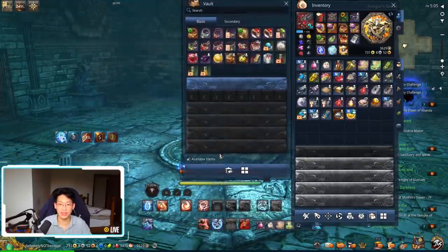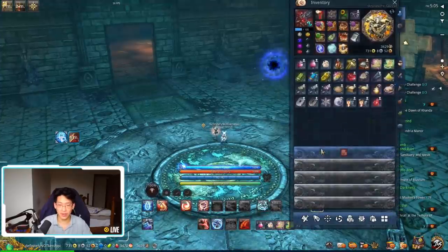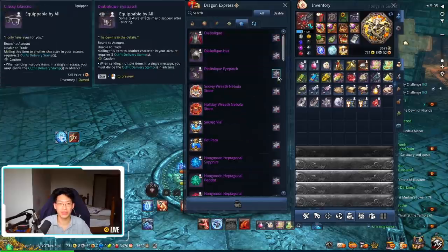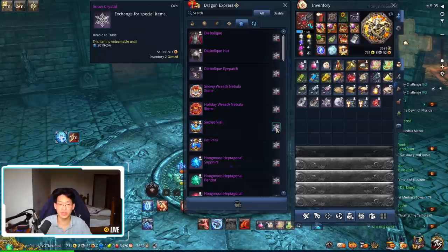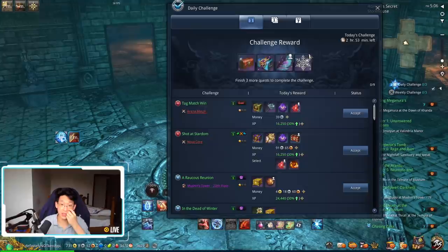You can see I have two snow crystals. There is a chance that killing these dummies drops snow crystals as well, which is used for your event currency. The most important items are probably sacred vials — you can get them for 60. You get 10 from doing your weeklies, and you get six every day: two by doing the two event dungeons, and four by completing your daily challenge.